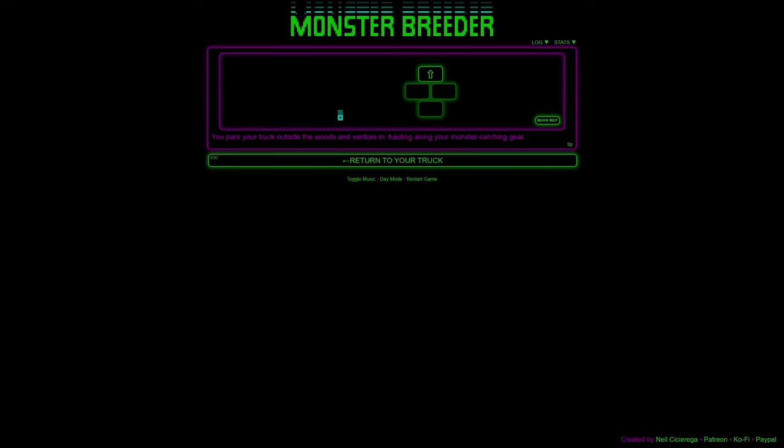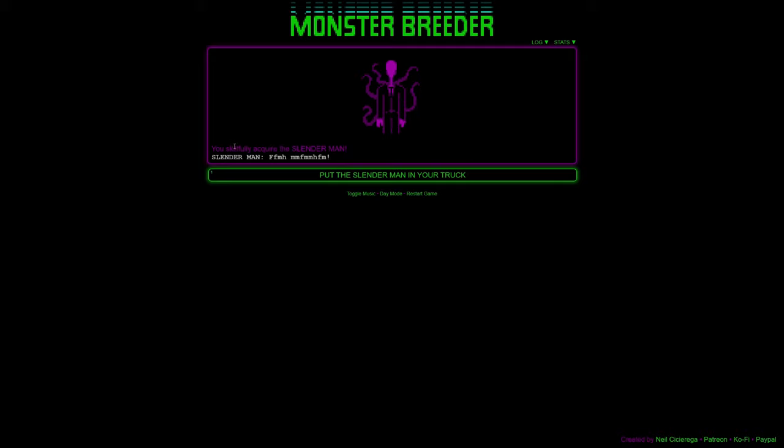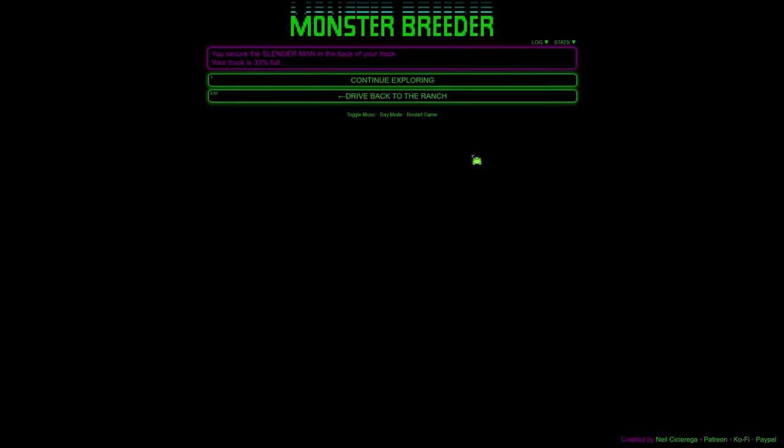Let's explore the woods a little bit before we go to the castle. This game is part text adventure, part wandering around locations. Exploring the dark woods — oh jeepers, it's a Slender Man! We'd better capture him. Oh well, we got him — put the Slender Man in the truck. So we have our first monster.